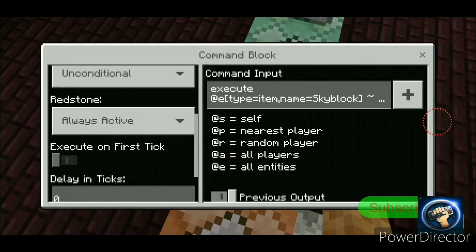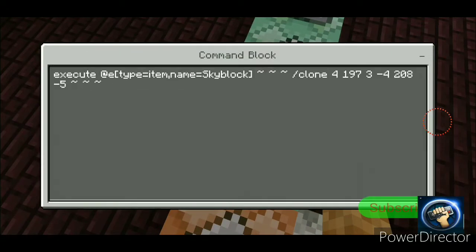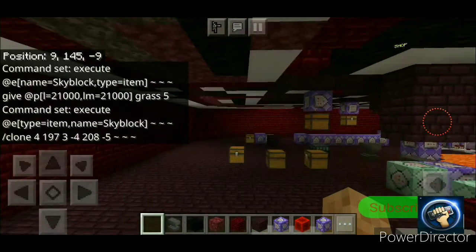Then chain, always active, unconditional: execute at @e type equals item name equals Sky Block, slash clone, coordinates, coordinates, squiggly squiggly squiggly.